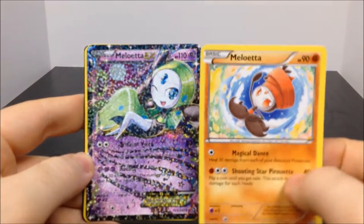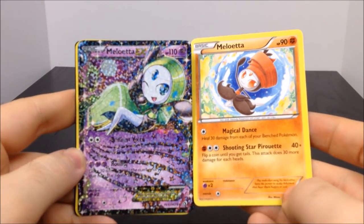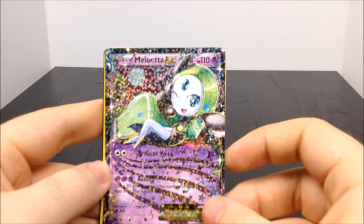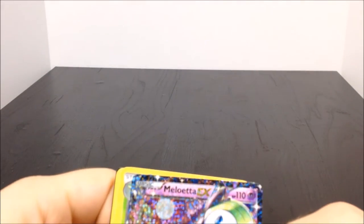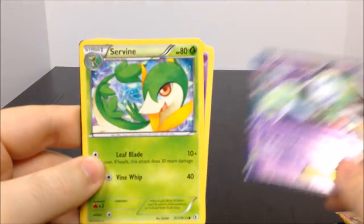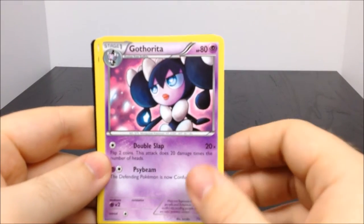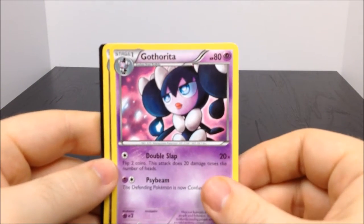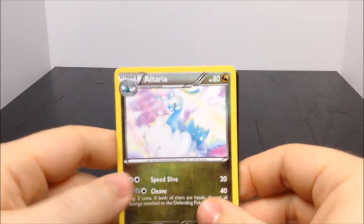Whoa - these two have the exact same name so apparently they're the same Pokemon but they look absolutely nothing alike. I do see this is a Meloetta EX - I don't know if that's a higher form or something, but that's still really cool. Then we have a Servine, a Gothorita, and an Altaria. And of course our last card code. That was pretty awesome.